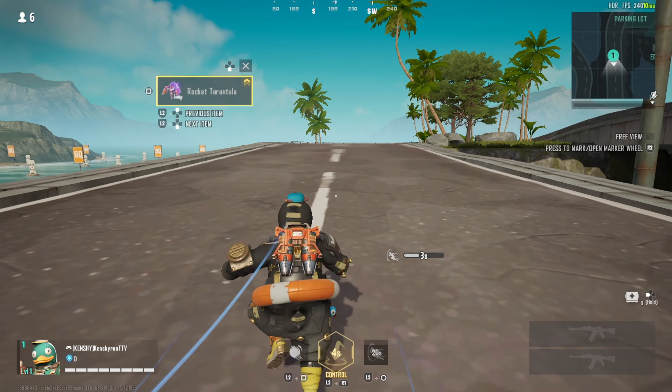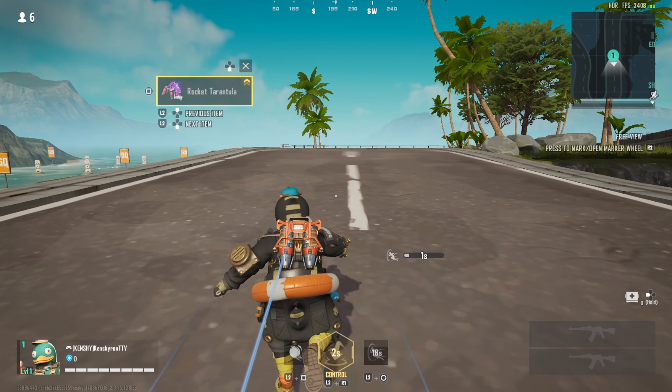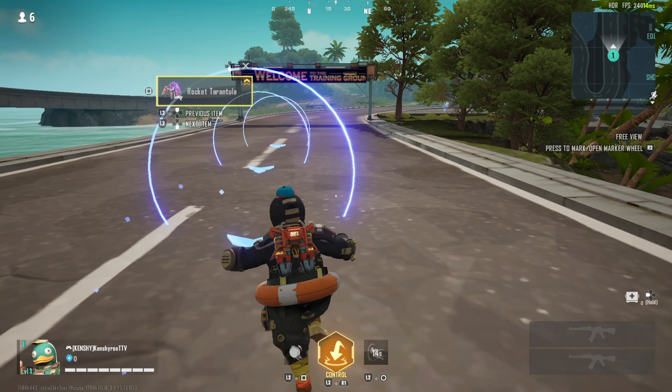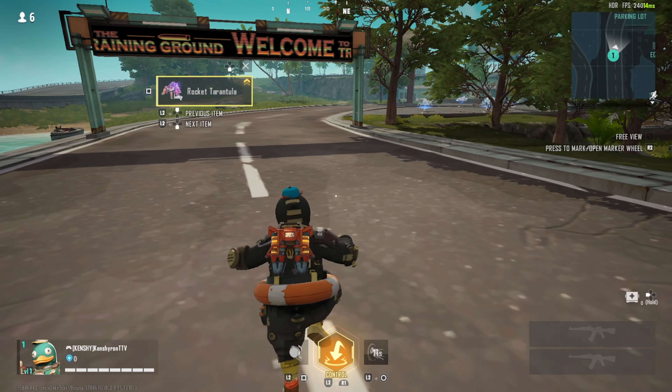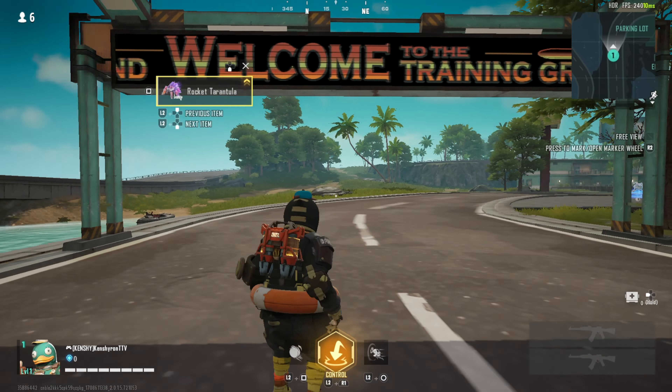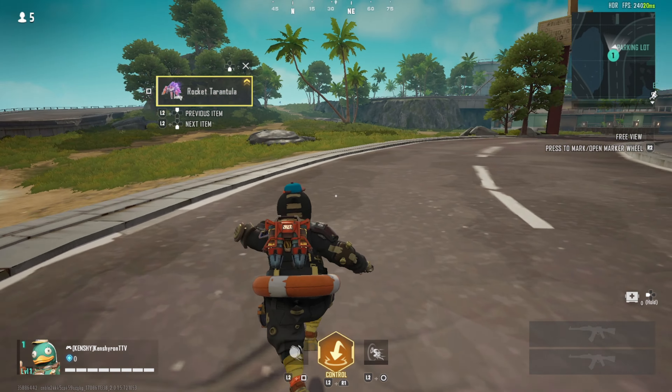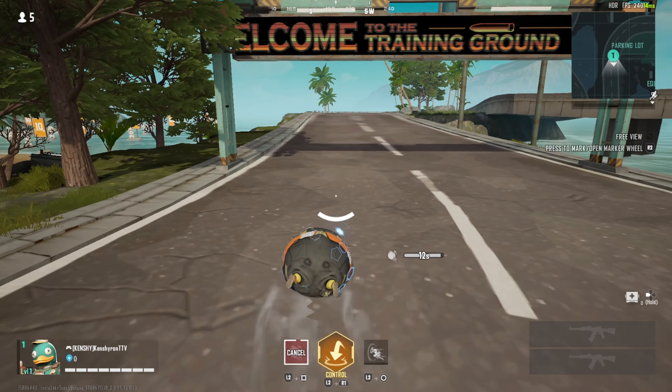As you can probably tell, the rings are staying on for a lot longer — going from four seconds to six seconds. I think it's a W. If your teammates are a little bit far behind, it gives them more time to go through the rings and get the speed for themselves. I think they're just trying to introduce a lot of team play with this particular update, and this is just part of it.